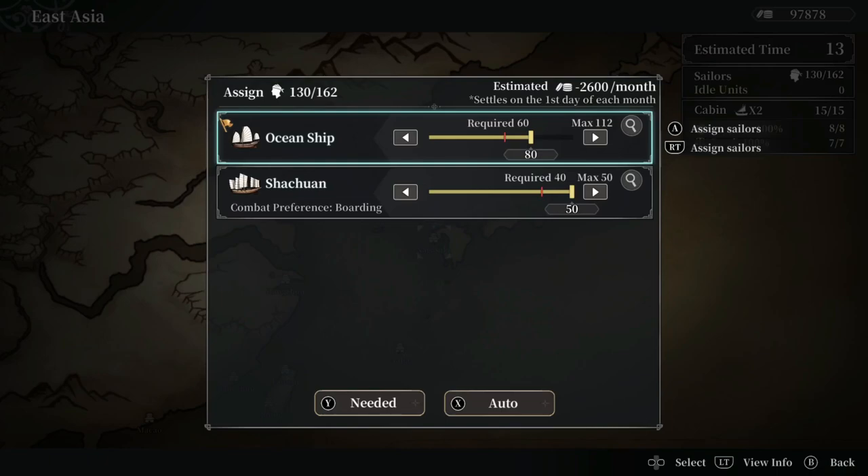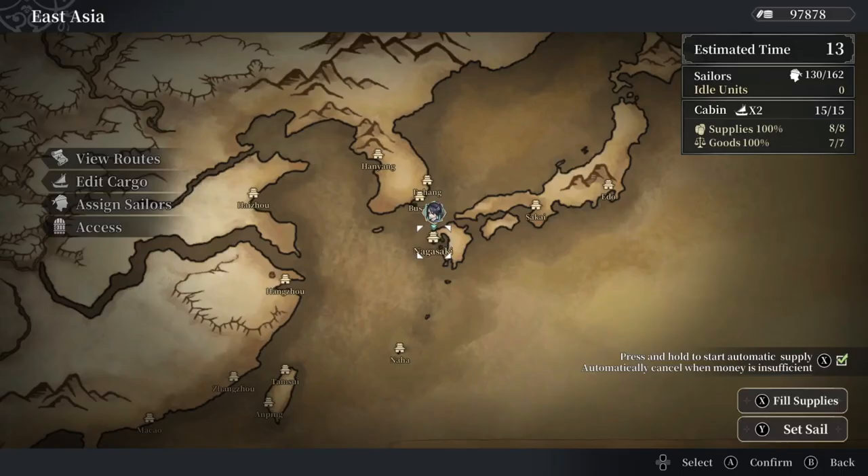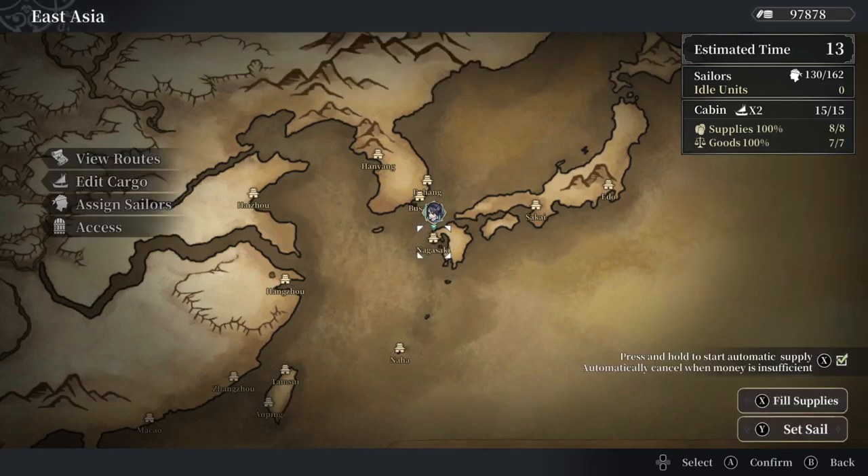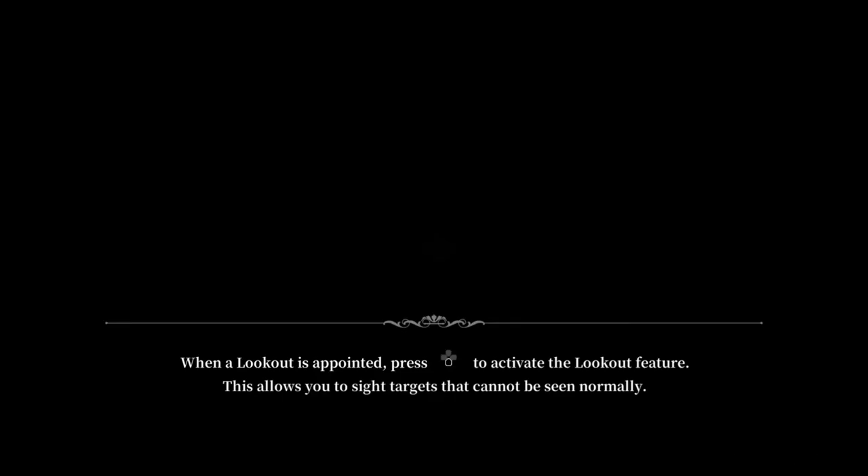It does have a handy autosave — anytime you leap forward, it autosaves. So if you screw up, you won't lose much progress, which is very nice. Once you get somebody with cartography and put them in the map room, you can get routes so you can auto-sail. The auto-sail is way faster, by the way — they kind of speed time up. But today we're going to just traditionally sail.